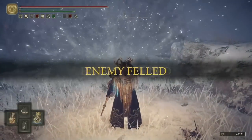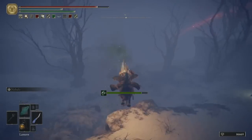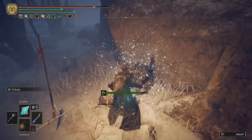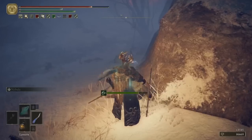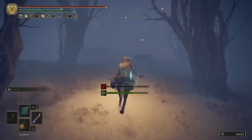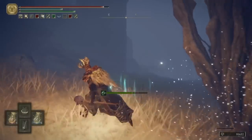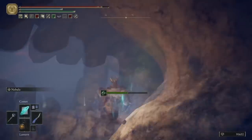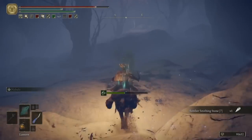And then you'll get the Ash of War Phantom Slash. Now we'll continue on through the Forbidden Lands and grab the very small amount of items here. There's a load of Scarabs that will replenish your Crimson Tears and your Cerulean Tears, along with a lot of enemies we can take out. But the only items of note are a Somber Smithing Stone 7, up in the jaw of the skull of this tremendous creature here. I don't know what this once was, but I'm glad that it's long dead.